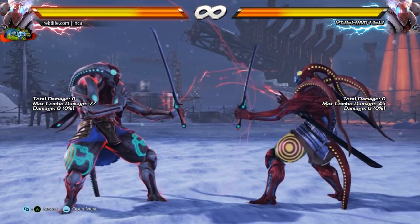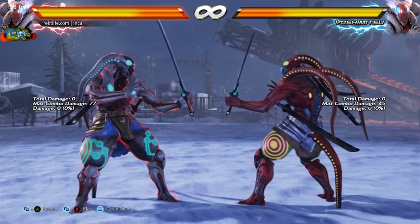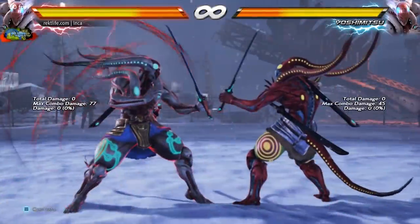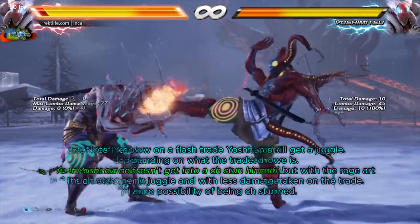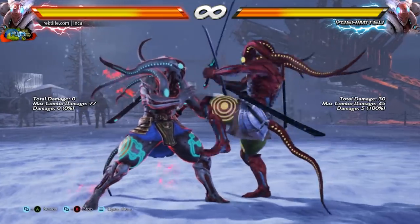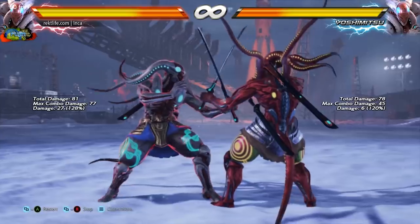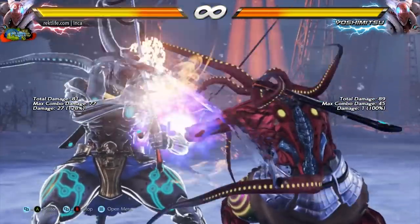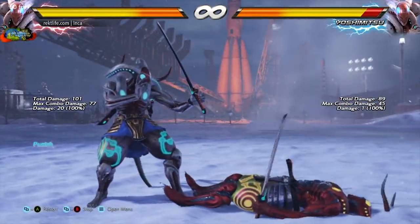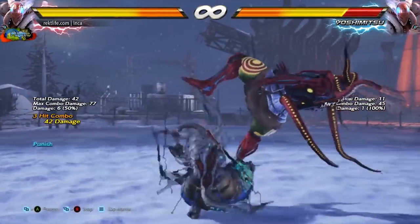Another big buff Yoshi got is his Flash Rage Art — it's 2 frames faster, making it the fastest activating Rage Art in the game at 6 frames. This allows situations where Yoshi would trade a Flash with an attack to actually turn into a full blown juggle that causes hefty damage. For example, there's a 6 frame window between a kick and the full crouch jack where the Flash trades every time, but with the Rage Art you turn it into a full juggle — a rather hefty one.